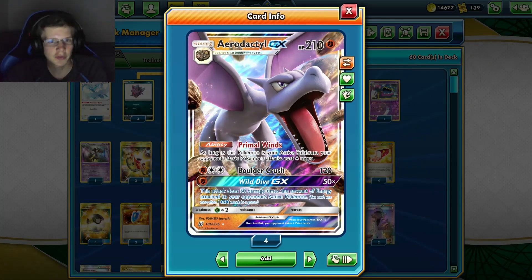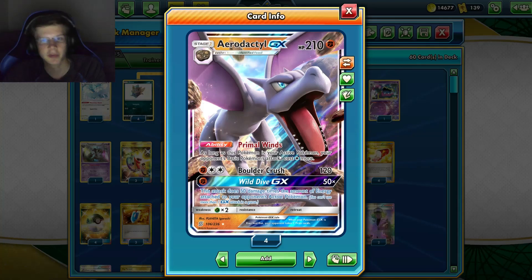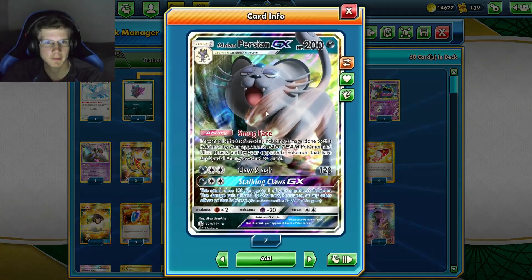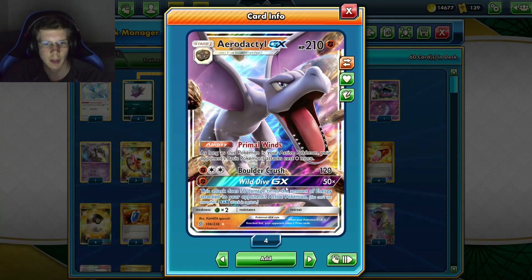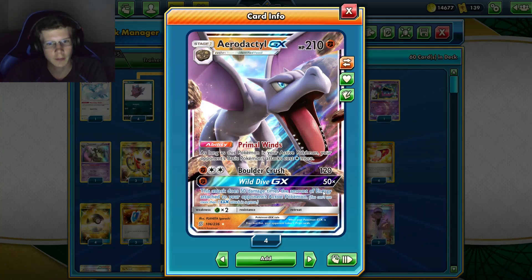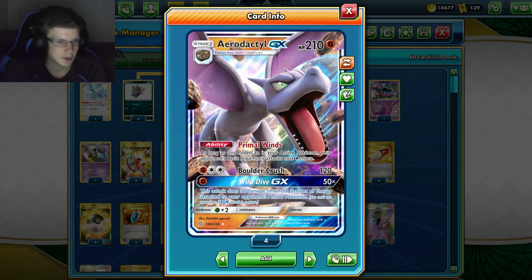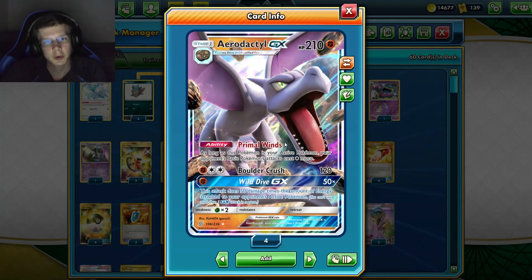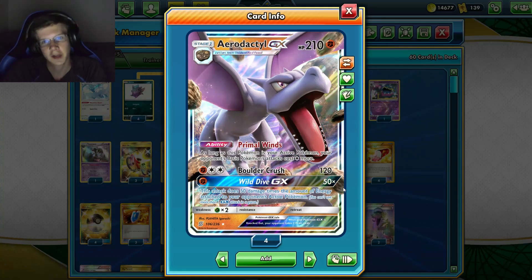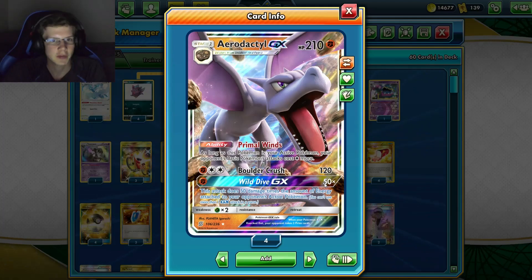We've got Aerodactyl GX, which is used in some scenarios — mostly for Wild Dive GX. For one Fighting and one Aurora energy, it does 50 damage times the amount of energy attached to your opponent's active Pokémon. Since they're Fighting-weak Pokémon like colorless, darkness, and lightning just need three or four energy and you can one-hit KO them. It's a cheeky guy to grab some prizes and knock out their main attacker.